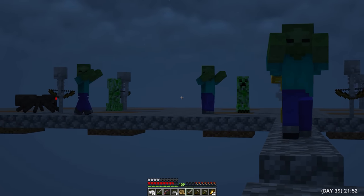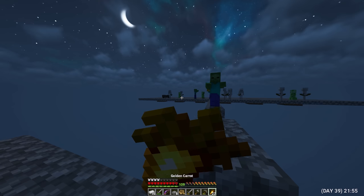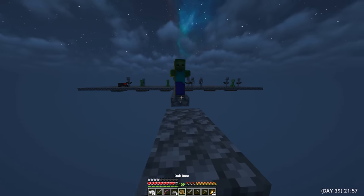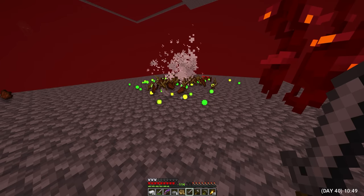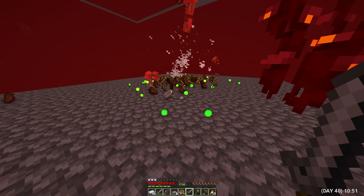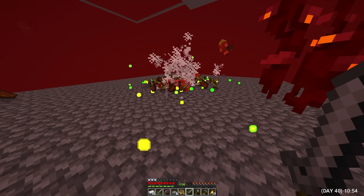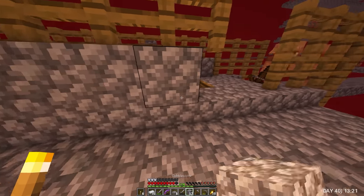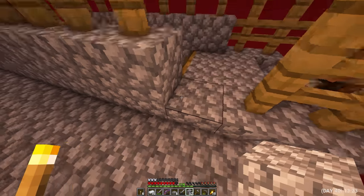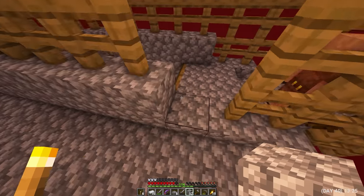At night I went to the platform again, maybe I'll be lucky today. But I never met a zombie resident, so I went back to sleep. Day 40. Return to my gold farm again. I decided that during the day I would mine gold, and at night return and look for a zombie villager. I noticed that zombie pigs get a little stuck on the blocks because of the fence, and therefore replaced the fence with blocks.